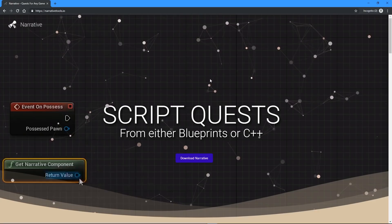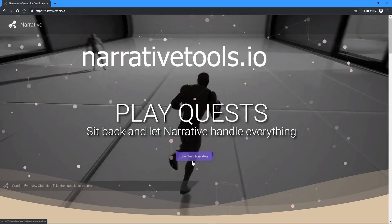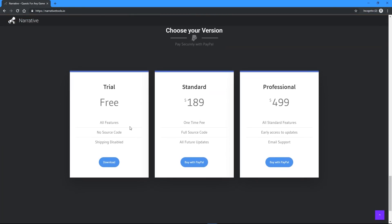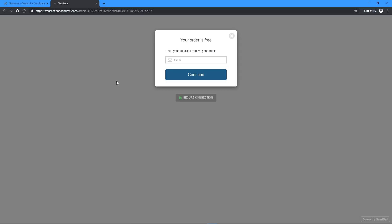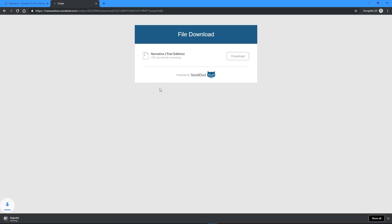Let's go ahead and make it with Narrative. To get started, come to narrativetools.io and click on Download Narrative. We're going to be using the trial which is completely free. Go ahead and click download and simply enter your email address — we do not send you any advertising. Then simply click Continue, and you'll be able to click the download button to download the Narrative plugin.